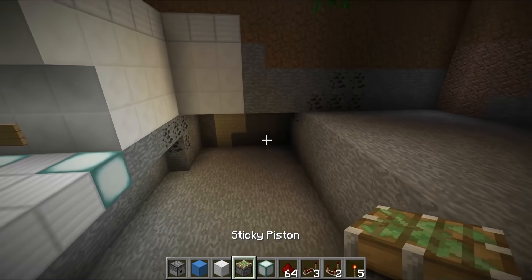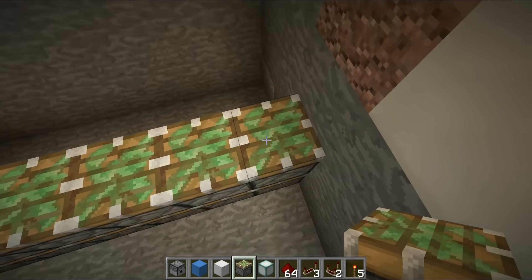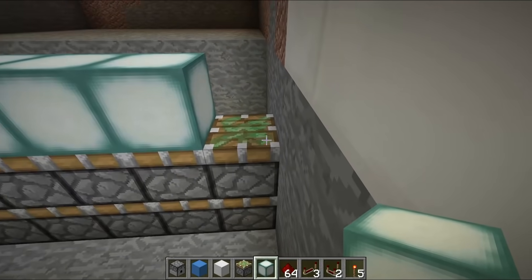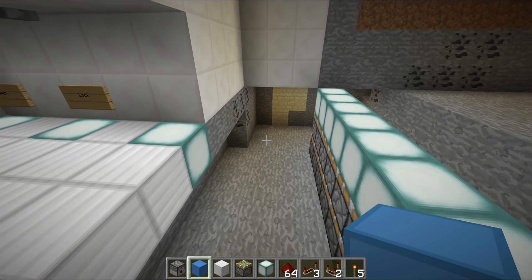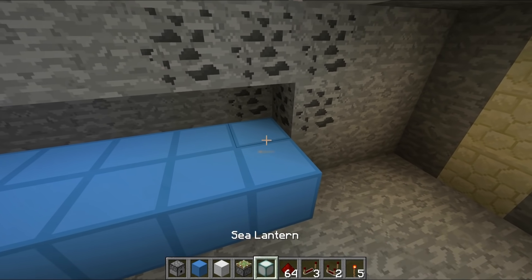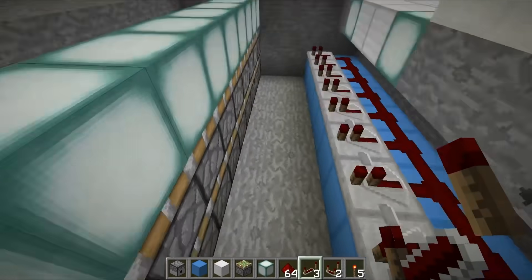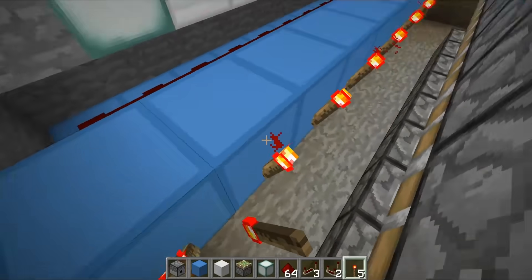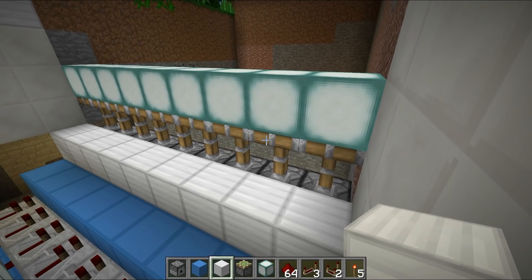Place sticky pistons facing upwards going right the way across. This is a very large two-high piston door spanning the full length of the laboratory, so it's fairly complex. We have a double piston extender happening here. Place blocks going across the back, another line of blocks, then redstone across the back connecting into repeaters facing this direction, running into our blocks which have redstone torches on the sides. The bottom pistons will extend, then when we place blocks on top of the torches, the top pistons extend — double piston extender fully extended.